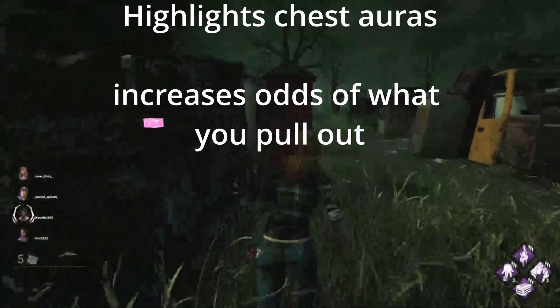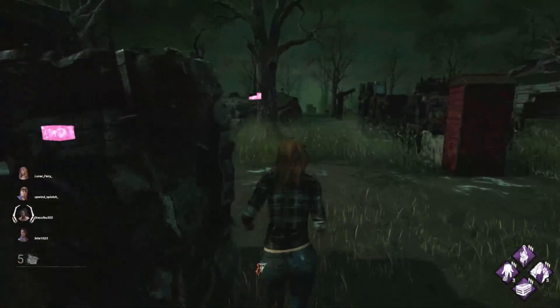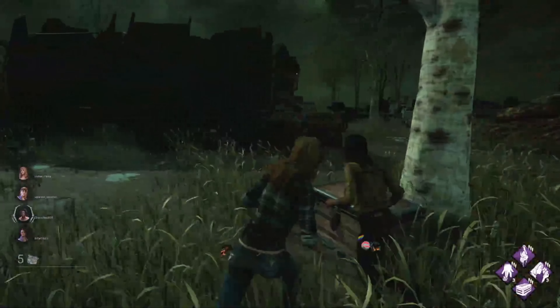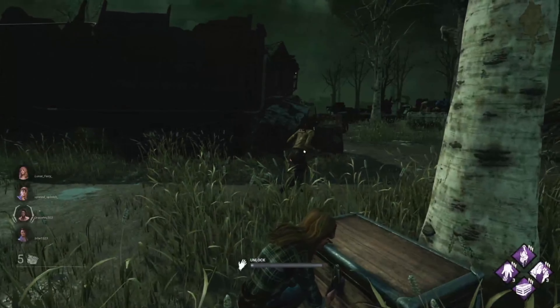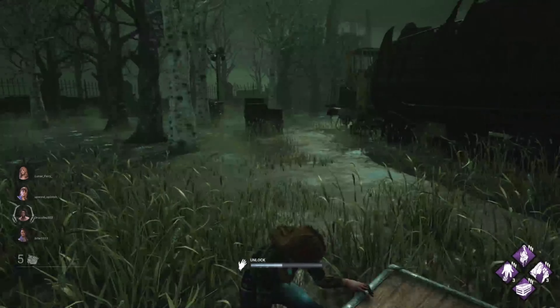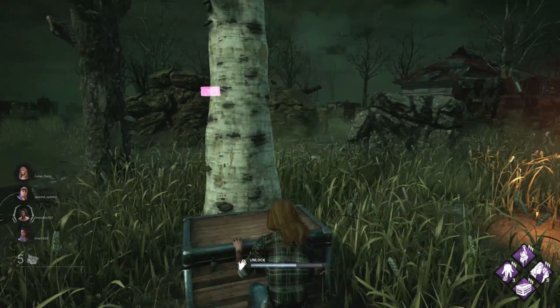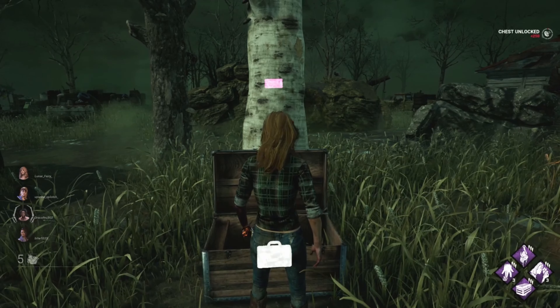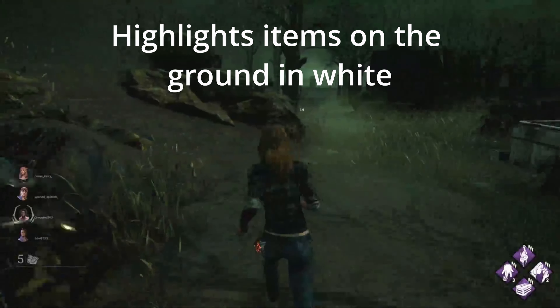It grants a considerably better chance of finding an item of a higher rarity from chests. So anytime a survivor puts down an item, you'll actually see that item outlined in white on the map. This is great if the killer has Franklin's — you'll actually be able to find the items a lot quicker on the map because you will see exactly where they are. They'll be outlined in white.